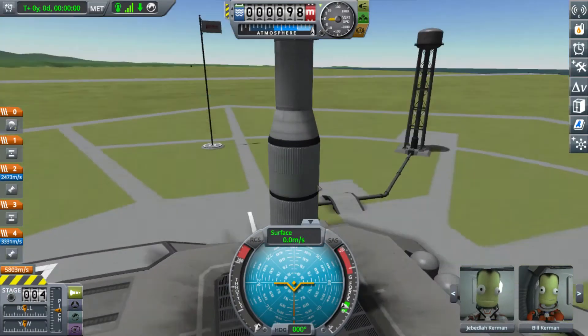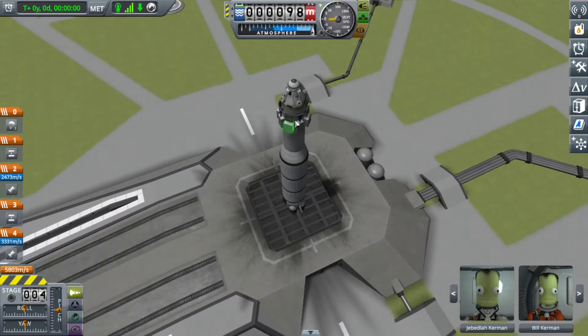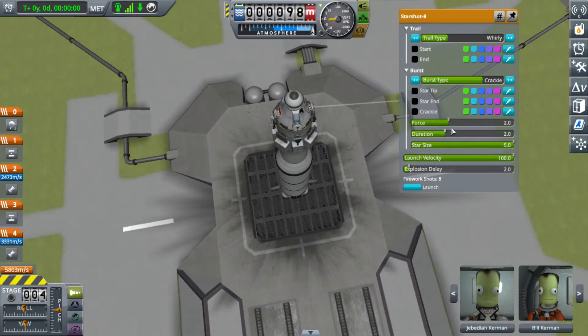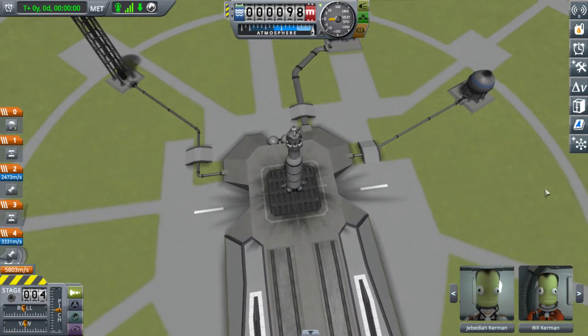As you can see, I've added a top and bottom stage, a whole lot of stuff which I will talk about later, and these fireworks. It is also possible that you could adjust the launch velocity and how long it'll take for it to explode. But I'm just going to adjust the star size so it's much more spectacular. Anyways, let's try launching one.